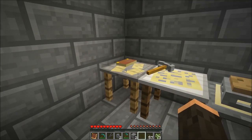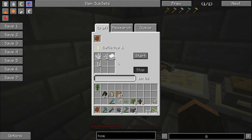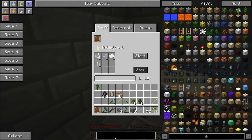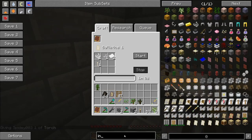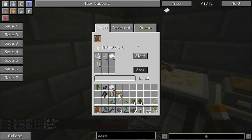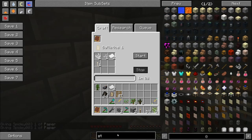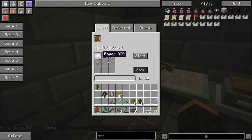If we go over here to the research table, these are all the things I can currently research. Say we want to research Ballistics One — we can tell it that, go here, craft, and it tells us what we need. So we'll need a torch, ink, paper, and string. We put these in here; they don't actually have to go into specific spots as long as they're in there. Then you hit start, and it would take 59 seconds to research.